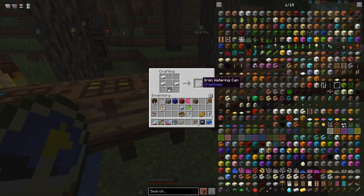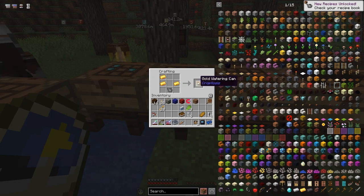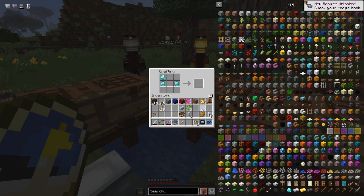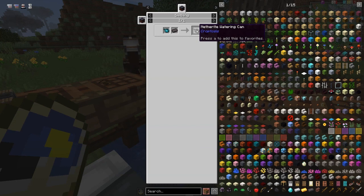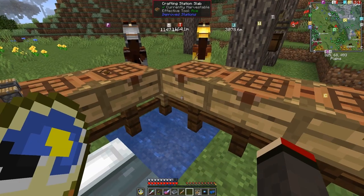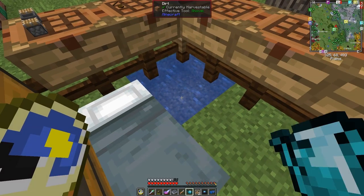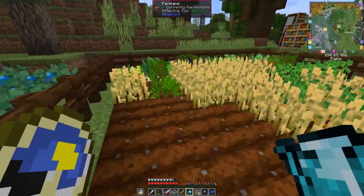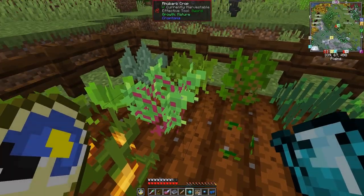We've got an iron watering can from Croptosis, so let's build that one. We can easily upgrade it — we just put it here and get a gold watering can, and then we can do the next one which is diamond. I don't have enough diamonds at the moment. I think that's the top level. You can then fill this up with water — you can see the icon changes — and use it on all these crops which are ready to be harvested.